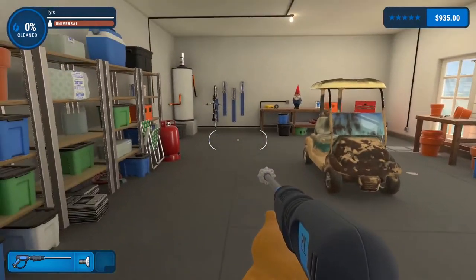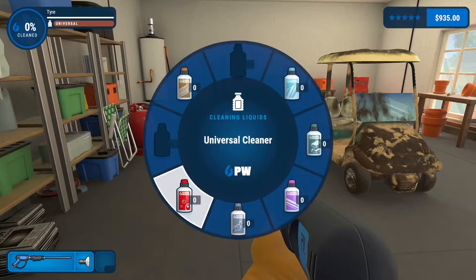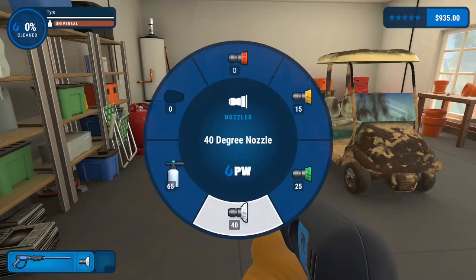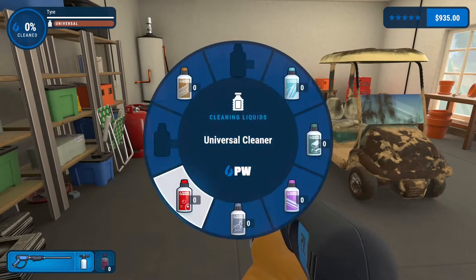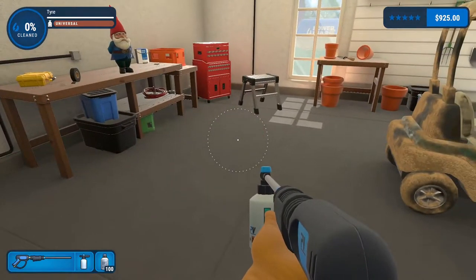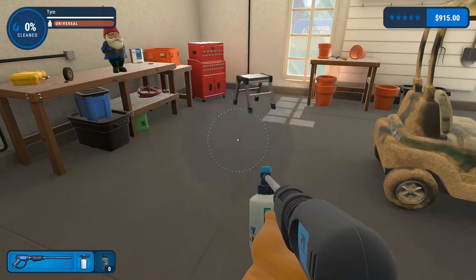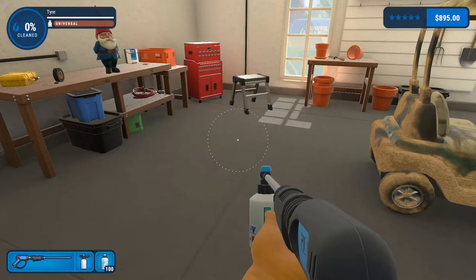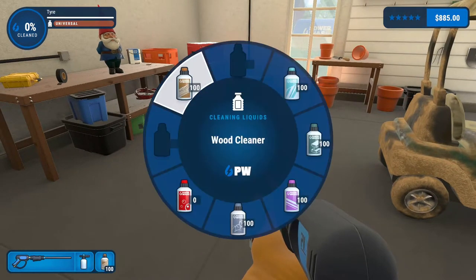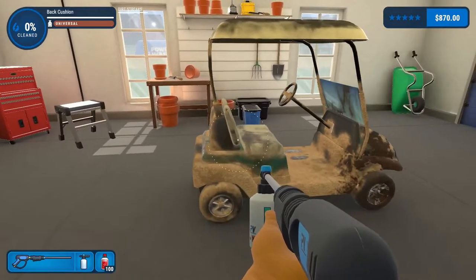A little bit dirty — not bad. They're now all on zero. How do I get more then? Left trigger — I see. Left trigger gets more. I don't know if that cost me money. So when you have it, left trigger refills it. Good. Probably should have read that in the controls. There we go. That would have made life a lot easier if I knew that before.